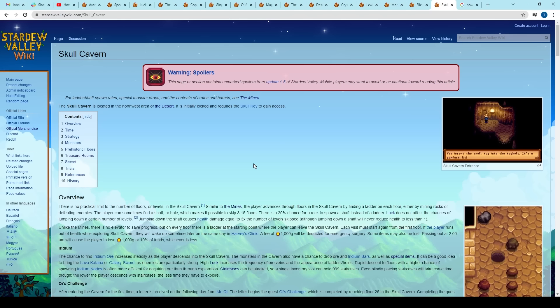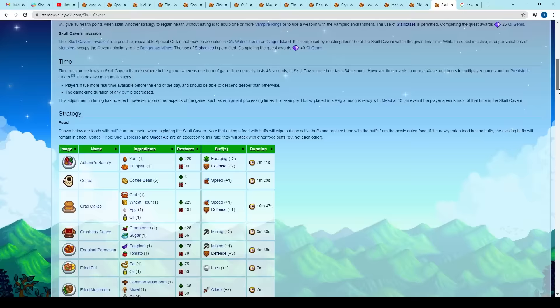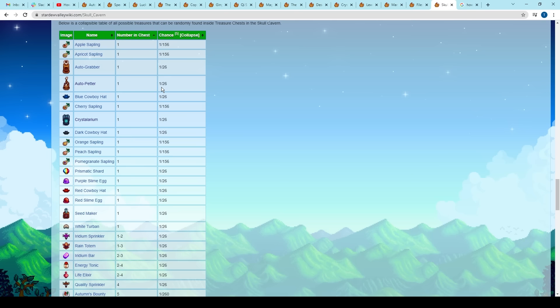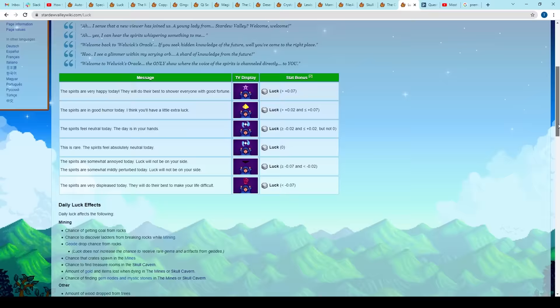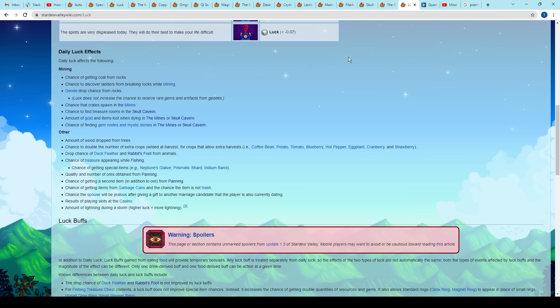Luckily, there is a much easier option. In the Skull Cavern, on a treasure floor, there is a 3.85% chance that an auto petter will appear, which is a far higher percentage than the first option. I couldn't find clear information on the percentage chance of coming across a treasure room on the wiki, however I did see that their occurrences improved by having high daily luck and luck buffs. So the best way to get these auto petters is to go through as many floors as possible with the best luck buffs.